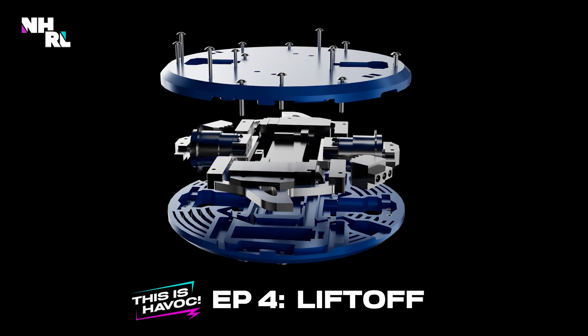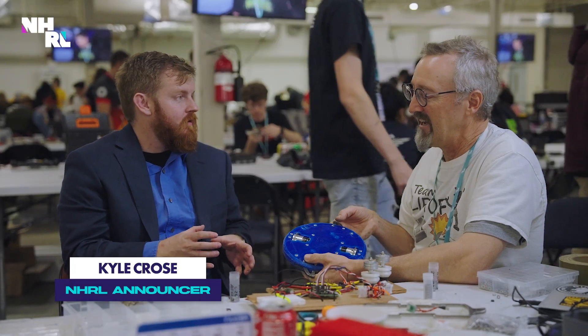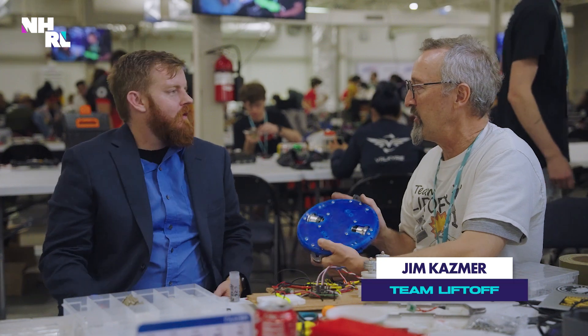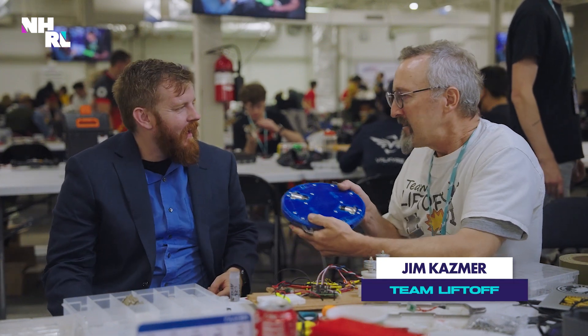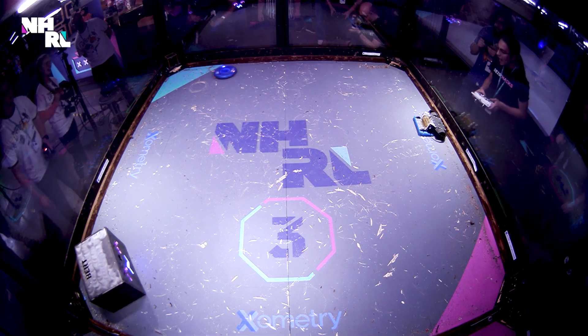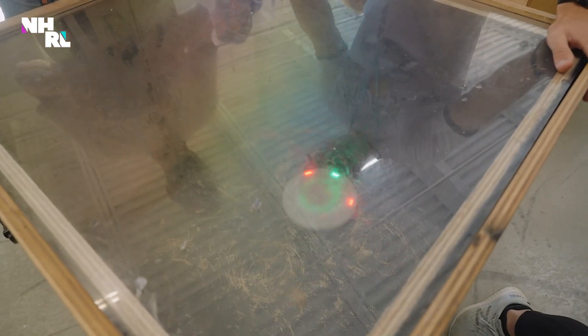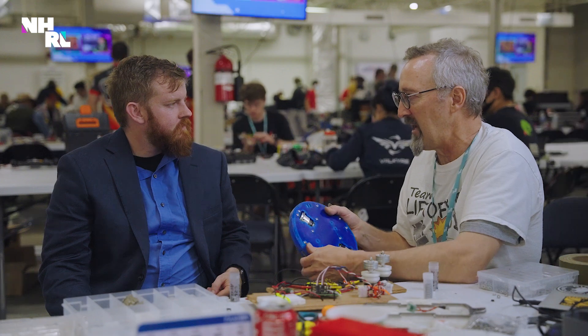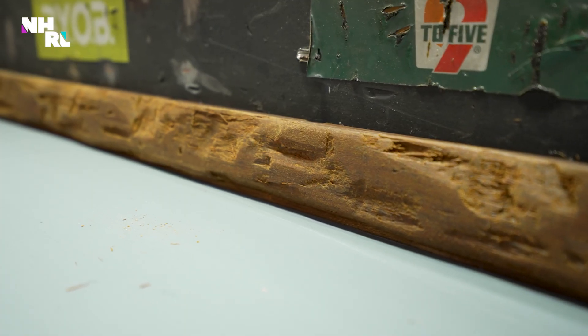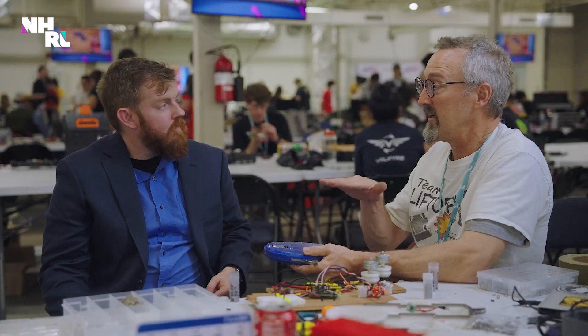So with this AI stuff, you said you guys are really rudimentary right now. We call it a drunken three-year-old. It'll tentatively go forward and try to hit, tentatively back up. We can play with some of the timings of how long you do that, but that's the state of it right now. We're not doing wall detection, we're not doing opponent detection — not yet.